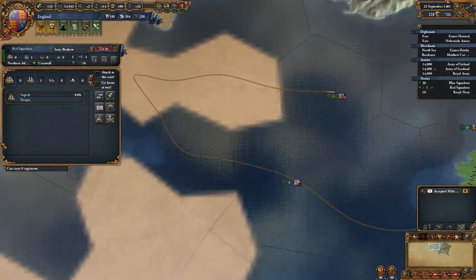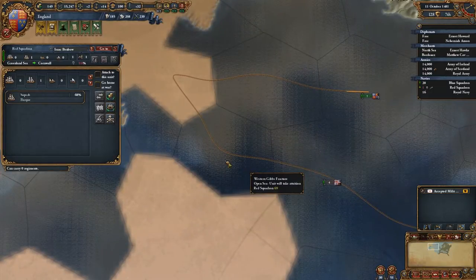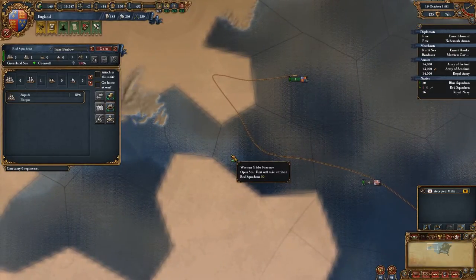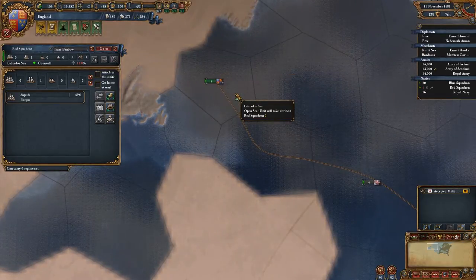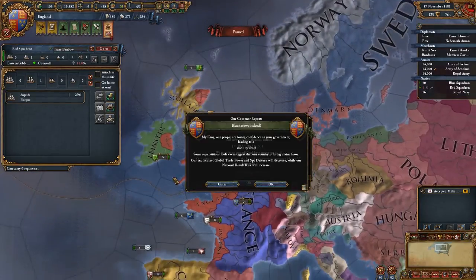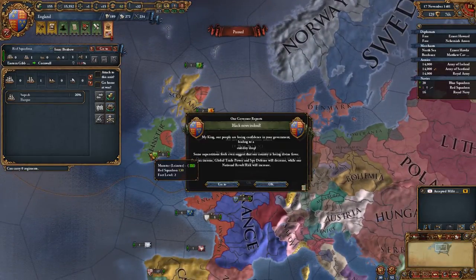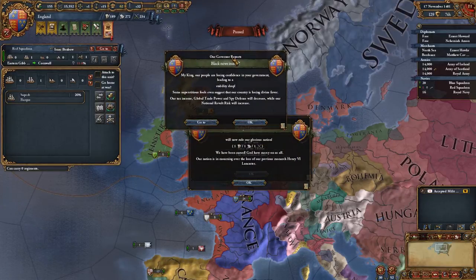It says down to 84%, that's fine. Down to 77%, down to 68% — going to take a little bit more attrition when he hits this one. Then 59% and he should come back fine. Now we have a problem: our people are losing confidence in the government, leading to a stability drop. Some superstitious fools even suggested our country is losing divine favour, and everything else drops.